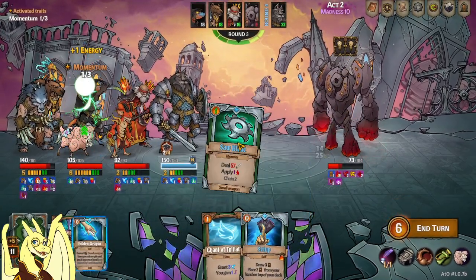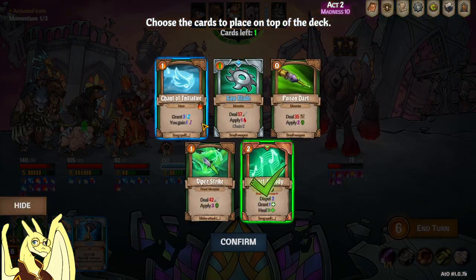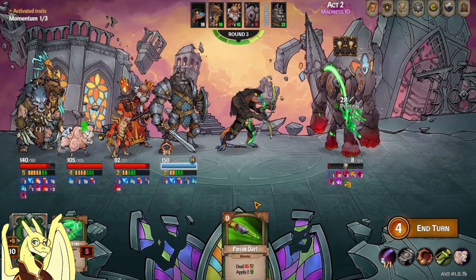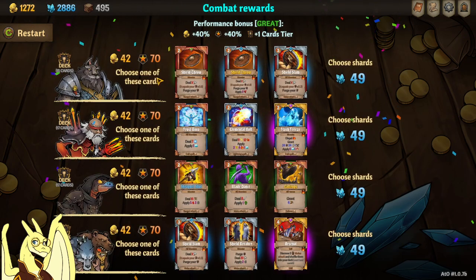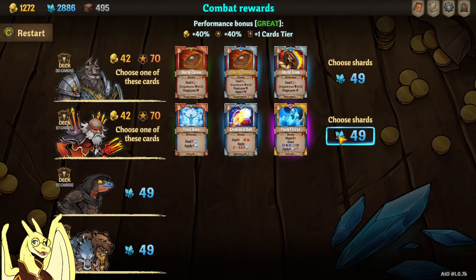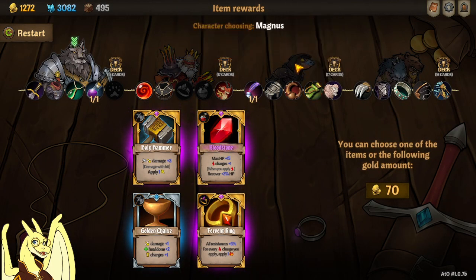We'll get the two spells away. And if we get Assassin's Tools on Thools, that'll be really good. Flash Freeze is tempting but it doesn't work on the boss, or the two bosses that are coming up. Oh, that Holy Hammer might be... oh, that Bloodstone's gonna be good for Grookly.